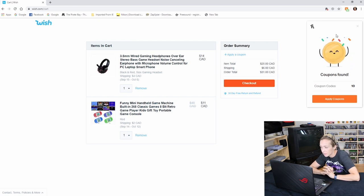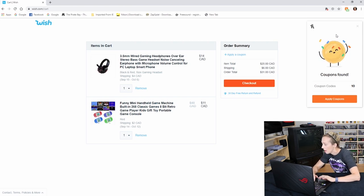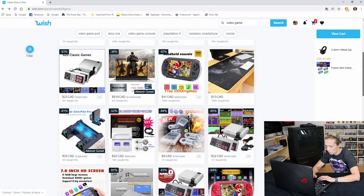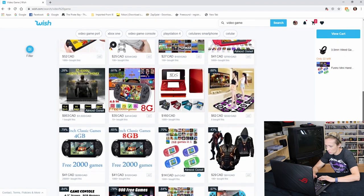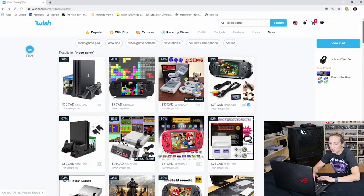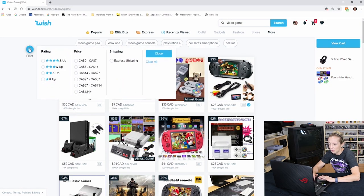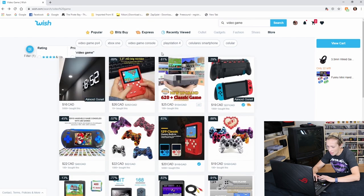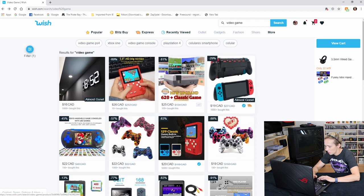We're up to $25 Canadian, $6 shipping, so $31 total. Honey wants to apply coupons so maybe I can order more stuff. Let's continue and jump into the $14 to $27 dollar category and see what else they have — the possibilities are endless!